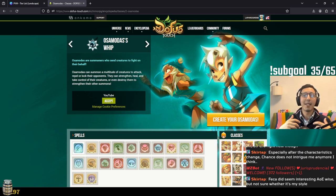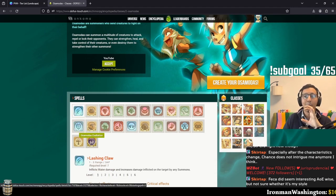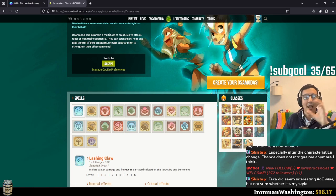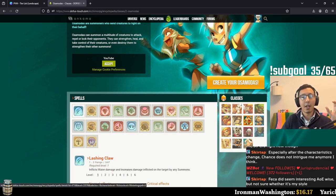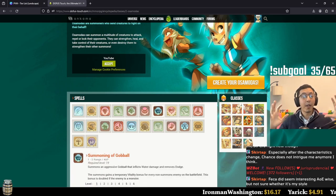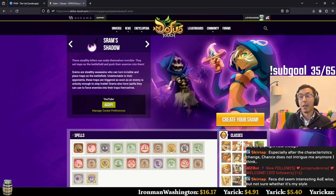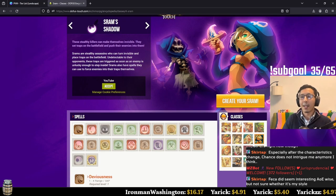The Osamodas is a peculiar class — the beast tamer. It brings creatures into the fight that didn't start there; that's how it deals damage, not directly. It only has one spell that can hit multiple targets — everything else is about bringing new creatures like a boar, a tofu, or a gobble to deal damage and take damage on its behalf. It is the summoner class by excellence.